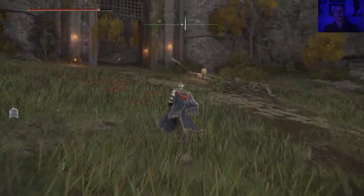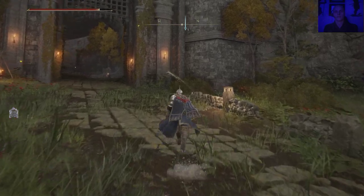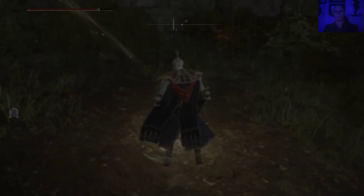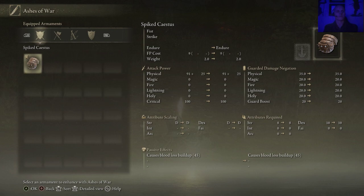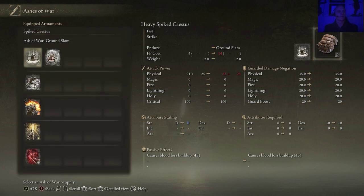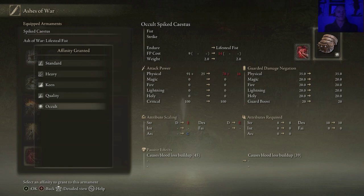Let's go modify it just a bit. Put an ash of war on there — I think I can change the ash of war on it. What should we put on the spiked Cestus? I could put fire, I could put holy. And I also have this one — this is the lifesteal fist. I have not tried this out. Let's put this on there.